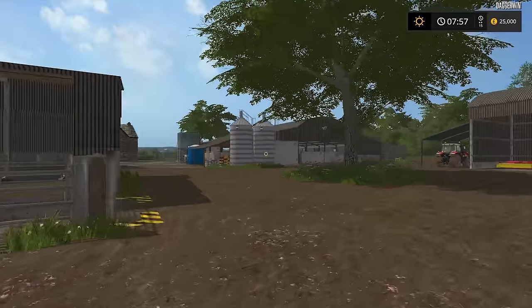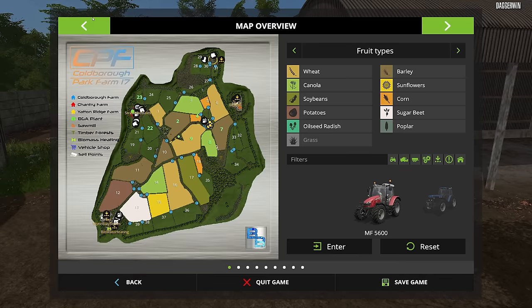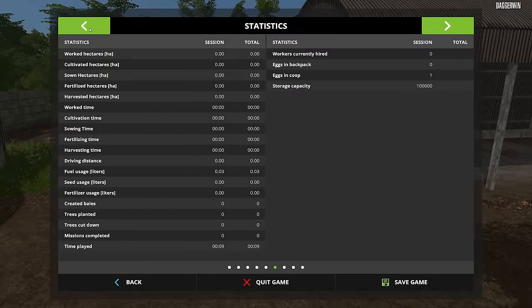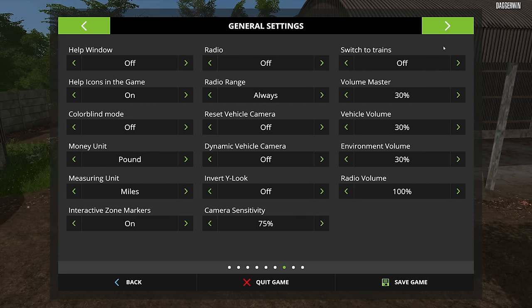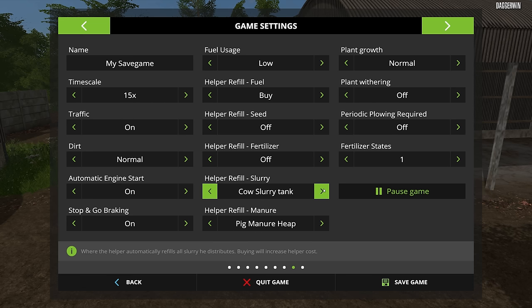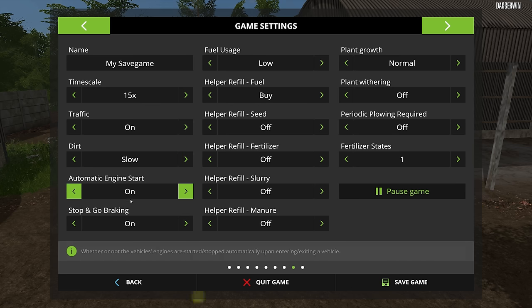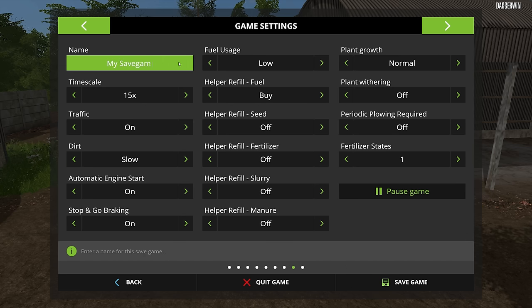Massey Ferguson, we need you. Let's go over to the Massey Ferguson and decide which job we're going to do first. Also, I'm guessing we have no animals — totally bare, so we've got a lot to do. Plant withering is off already — that's good. These need to be off because it can cost us money when it doesn't need to; we fill the seed up anyway so we wouldn't pay for it twice. Dirt is on normal — we'll probably put it on slow. Let's put this to Cobra Park Farm to make it easy. We are ready to farm.